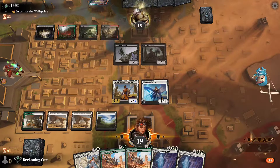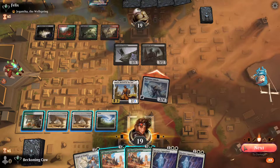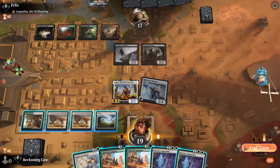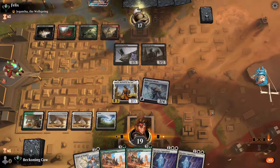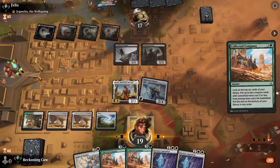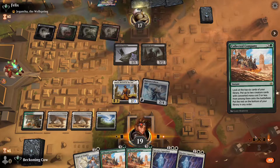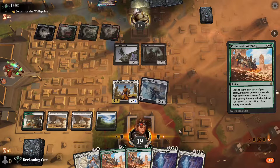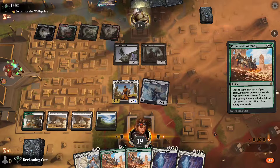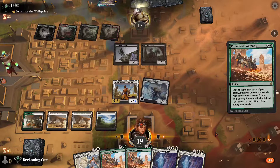We'll go to combat and swing with Righteous Valkyrie. He's got a Collected Company — that's pretty obvious. What we'll do is wait for him to swing next turn to play our Collected Company and try to set up lethal. That's quite easy to do with this deck, so it shouldn't be that difficult here.